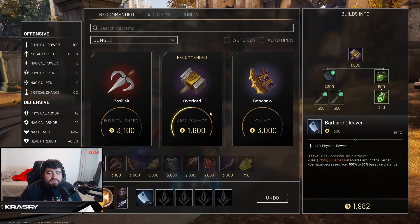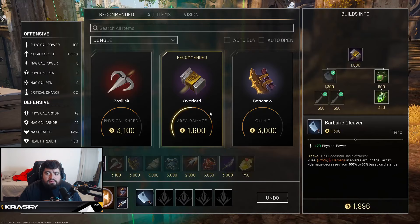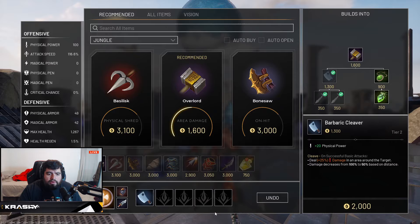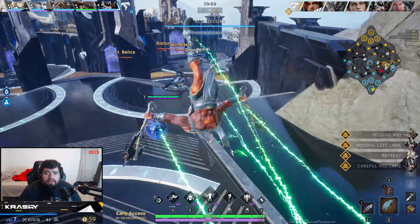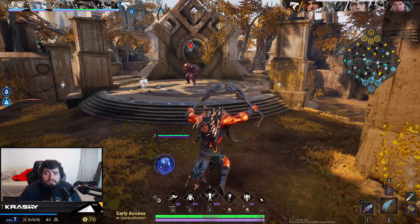We're going to go Ice Scorn Talons this game, build a sword off the Basilisk, and keep moving. Know your prices — this is important. I saw my gold and instantly knew I could buy the Overlord and then a sword from the Bonesaw. So know your prices. I don't see anybody on field — they might be doing Fangtooth right now. I'm sweeping my way towards it.